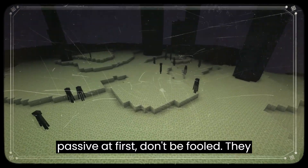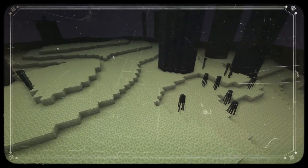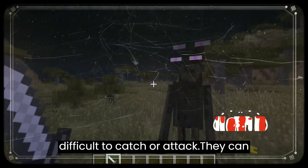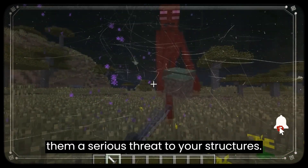While they may seem passive at first, don't be fooled — they can be very dangerous. Endermen have the unique ability to teleport, making them difficult to catch or attack. They can also pick up and move blocks, making them a serious threat to your structures.